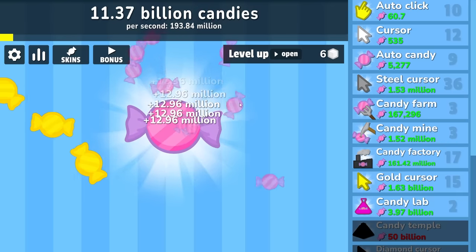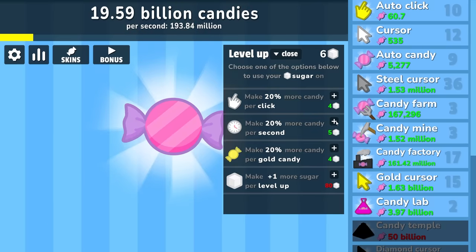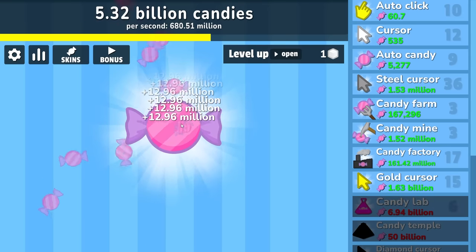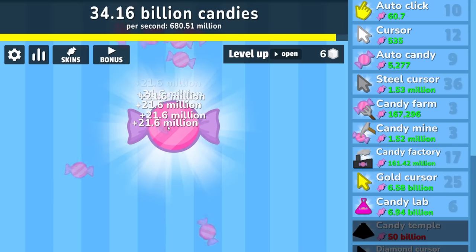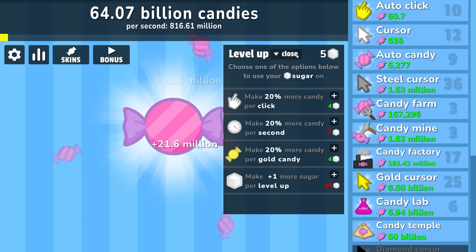I am a professional clicker after all. We're now getting five per level and these are getting us over a billion dollars each. Let's take 20% more candy per second — that's going to add a pretty big increase: 232 million per second now. So we'll buy some more candy labs, which puts us up to 680 million per second — we're getting close to a billion per second. These upgrades are 2 billion per upgrade and we are about to level up again. That's going to give us some gold candies and some sugar to spend. We're going to take an extra 20% candy per second — that added 200 million per second all by itself.